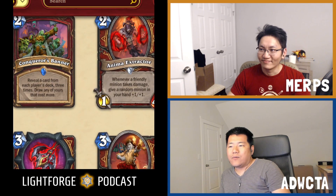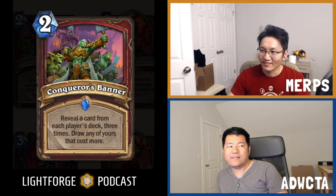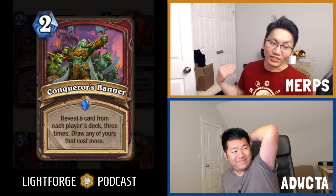We are on to rare cards now. The first one is Conqueror's Banner. Conqueror's Banner is a D-tier spell for Warrior — two mana. Reveal a card from each player's deck three times. Draw any of yours that cost more. It's just a math problem of how many cards you're drawing, and you're not drawing that many. It's a D-tier card. It's the joust problem — ties mean loss, yours has to cost more.